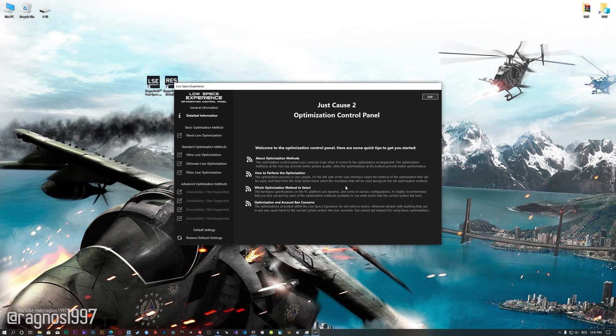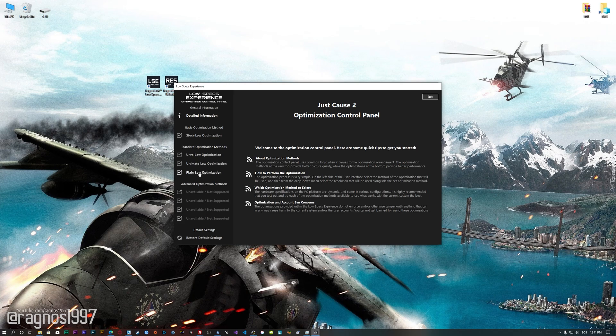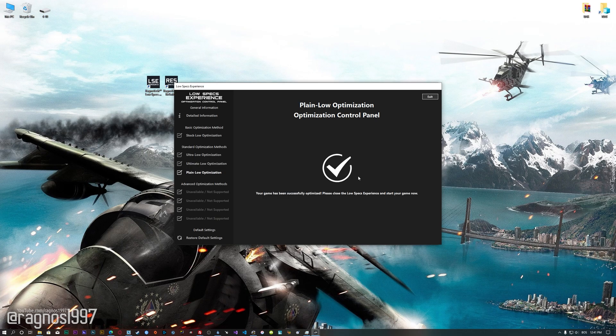When the optimization control panel loads, simply select the method of optimization and the resolution you would like to render your game at. This is something you will need to experiment on your own in order to see what works best for your system. Once you decide which optimization method and resolution you are going to use, press the execute optimization button and then start your game.